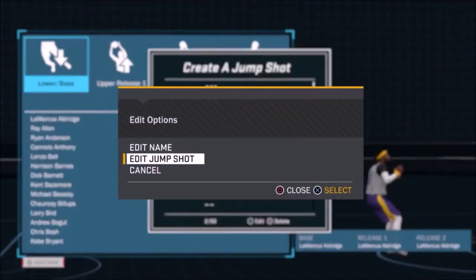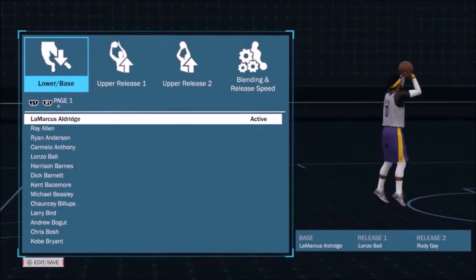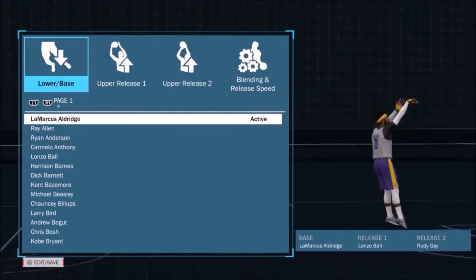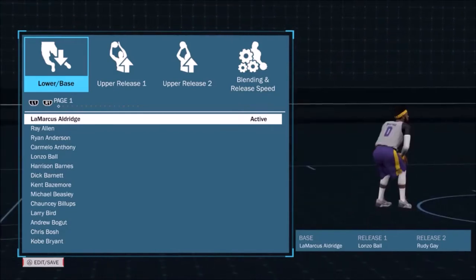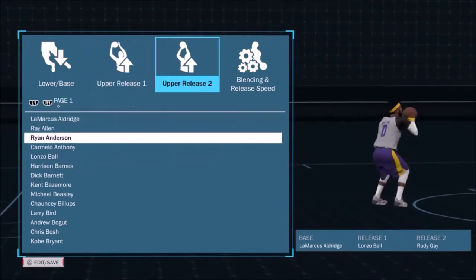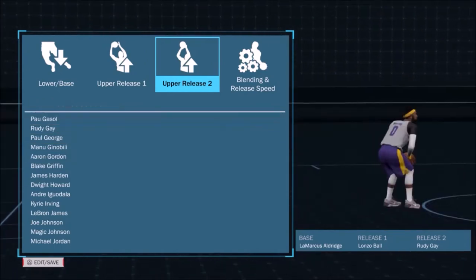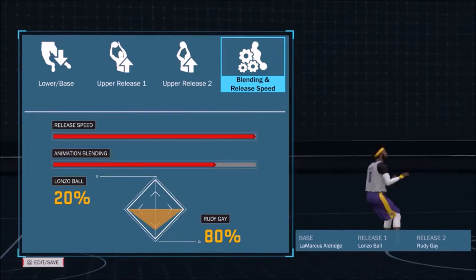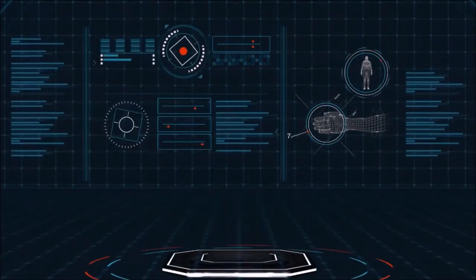Now we're getting into the jump shot I use right now — this is my baby, this is what I cash out with and what my pure sharps cash out with. It's a similar jump shot to the other one — LaMarcus Aldridge for the base. LaMarcus Aldridge is one of the best bases for any jump shot in this game, very consistent, that's why you see him in a lot of videos. Then Lonzo Ball for release one and Rudy Gay for release two. Rudy Gay's jump shot I've been using since 2K15 — it's just been crazy consistent.